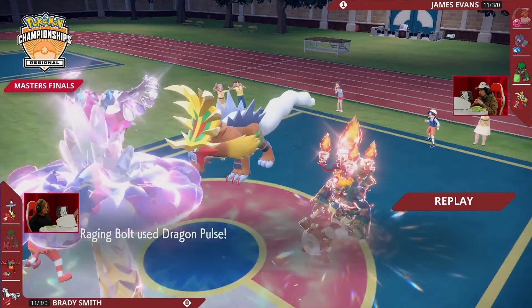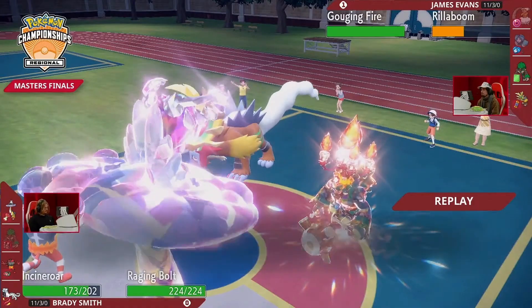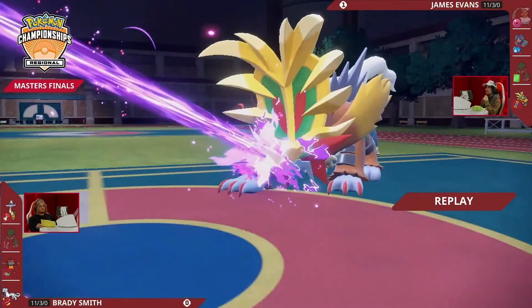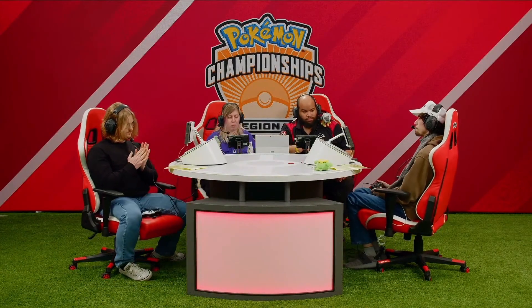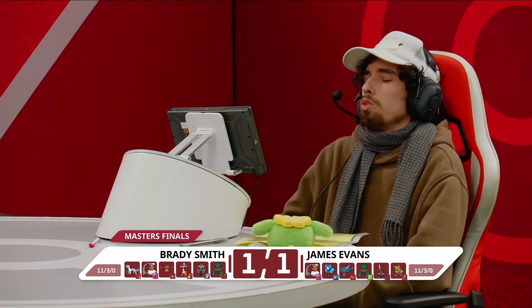King Gambit with Tera Dragon could be an interesting dynamic against Raging Bolt — as Steel type you love Dragon Pulses, and as Dragon type you love the Thunderclaps. But I don't know if you want to get into a mind-game-heavy war against Brady in game three. It seemed like even when James made that huge call of swapping Landorus in and almost getting the KO on Raging Bolt, Brady maintained composure and made a very convincing victory in game two.